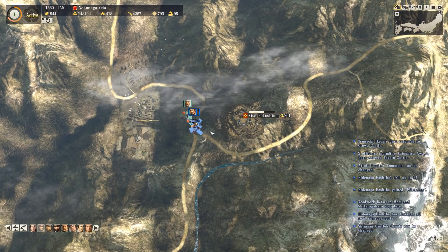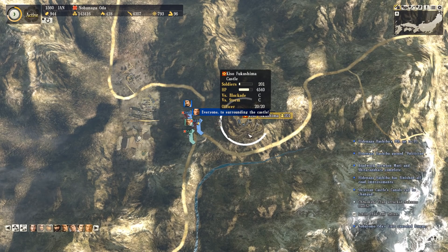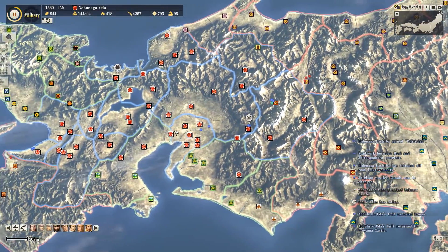At Kiso Fukushima we've lost all of the original units that were doing the siege - well, not lost - they went home due to lack of supplies, although many of them are actually dying on the way home due to lack of supplies.